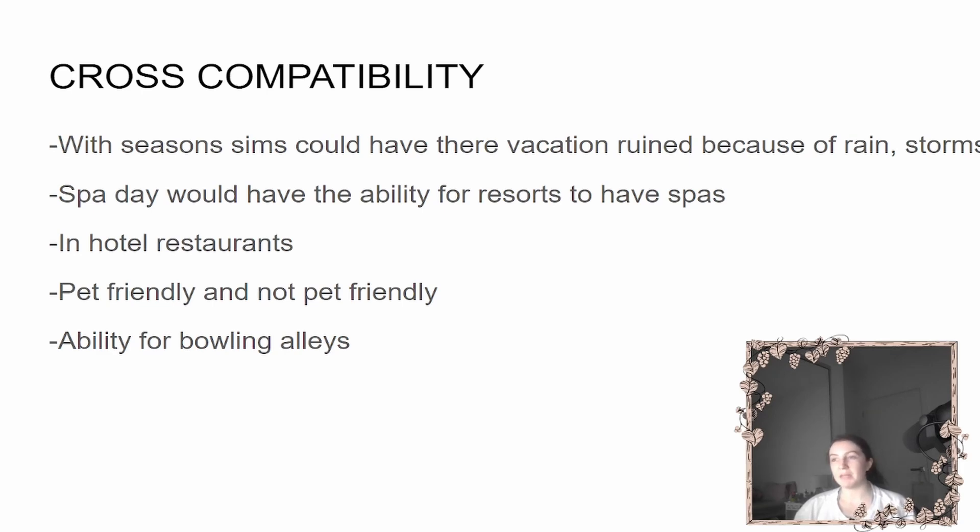Spa Day would obviously allow spas in resorts. Dine Out would allow in-hotel restaurants. With Cats & Dogs you could toggle pet-friendly versus non-pet-friendly hotels and motels. And it could be cool to have bowling alleys in your place too since some hotels have that.